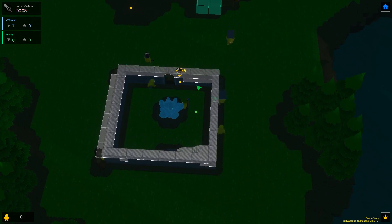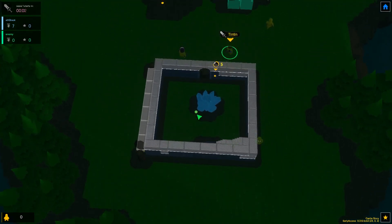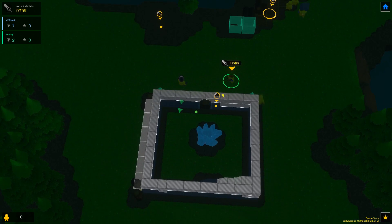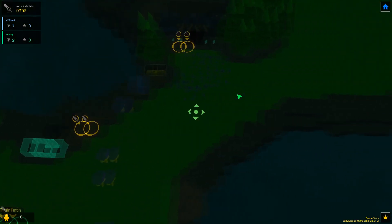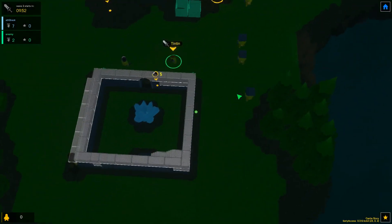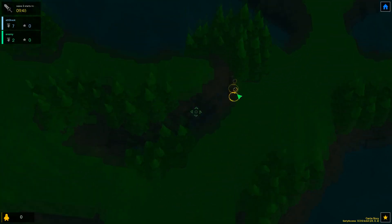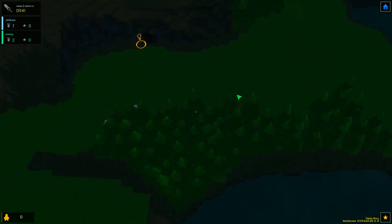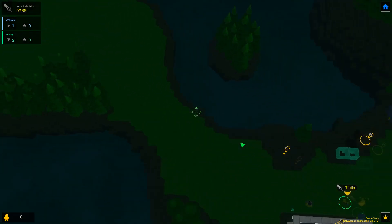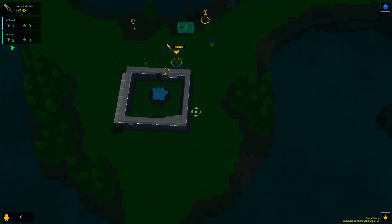All right, so we got 10 seconds until they start coming and I've got all my workers building up this wall. Otherwise they're just gonna walk right over. Honestly, I don't even know — where are they? The first wave didn't even come. It's weird. Oh, here they come — yep, here they come. Any coming from over here? There's only two enemies.